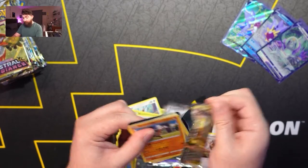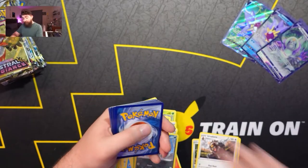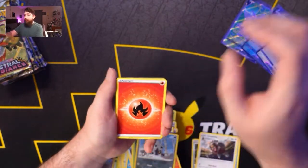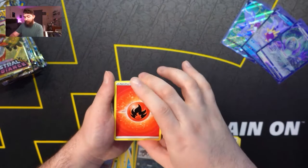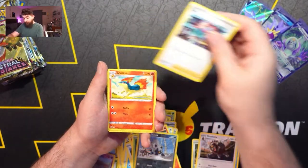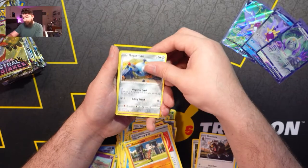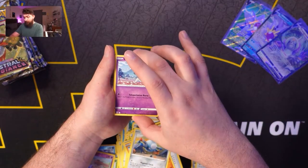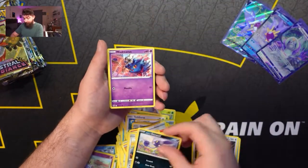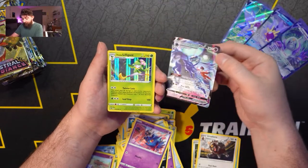Moving on to our next pack — sorry, spoiled that one, but it could be anything. My light just died. We got Fire Energy, Choy, Quilava, Heavy Ball, Dewott, Magnemite, Ralts, Sneasel, Misdreavus — and a Shadow Rider Calyrex VMAX and Hisuian Lilligant. Look at that double banger! Going ahead and sleeving that up.